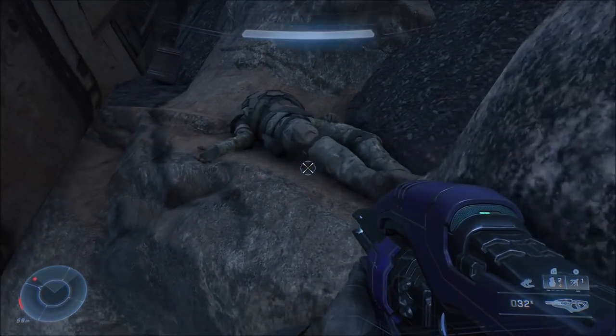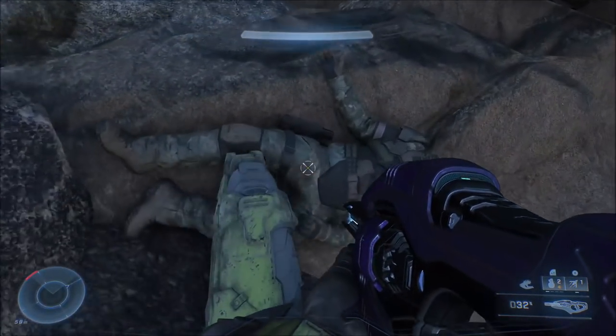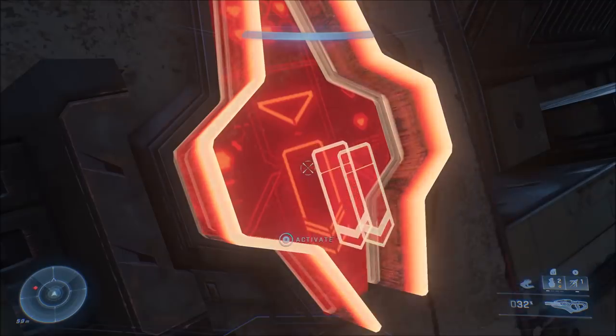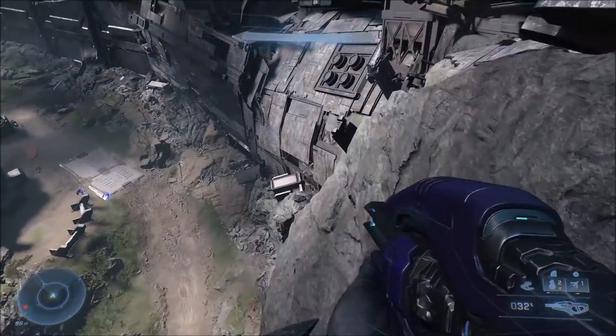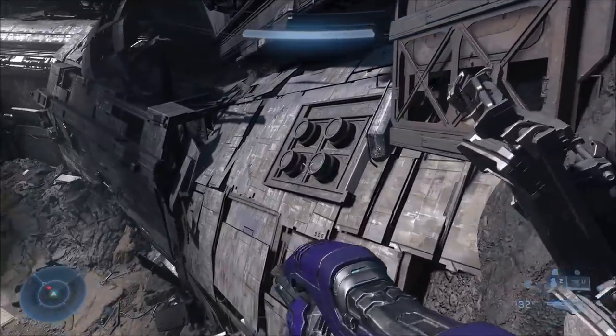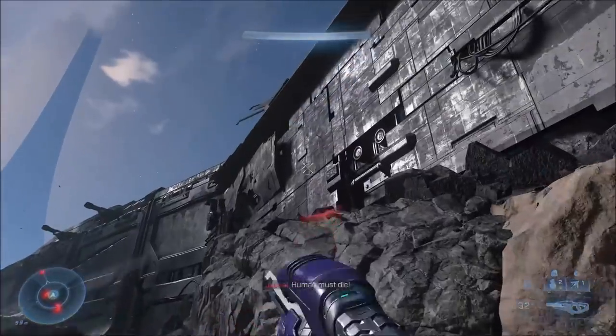Come around the corner and the next switch is right here — there's the Marine's body. Just press this switch. As far as I know there's no time limit, so you can take your time, especially if you're on Legendary and need to clear out enemies. After that, just make your way back down and we're going to head towards the front of the ship for the last button.